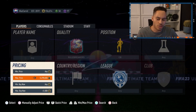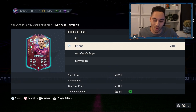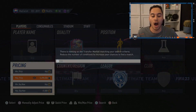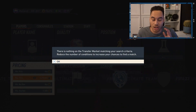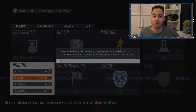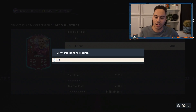So with normal sniping, you'd be on the market searching like this, you'll find a card, and you'll get hit with 'Sorry, this listing has expired' — you're too slow on that snipe. With this sniping filter, you will be a whole two seconds faster than normal sniping, and in theory you can actually win every single card and even beat the sniping bots. With normal sniping, you have no chance at all.